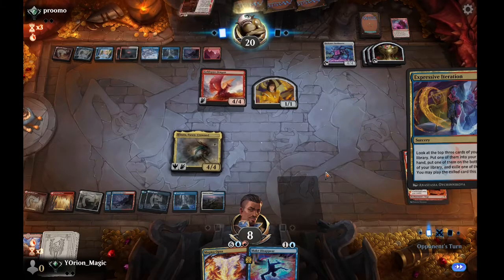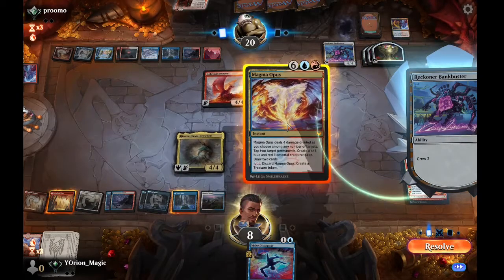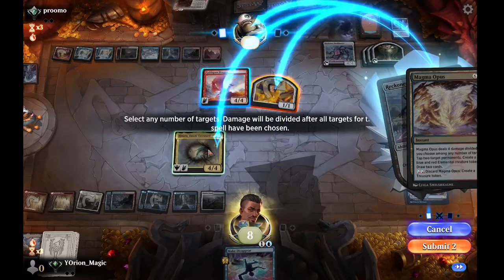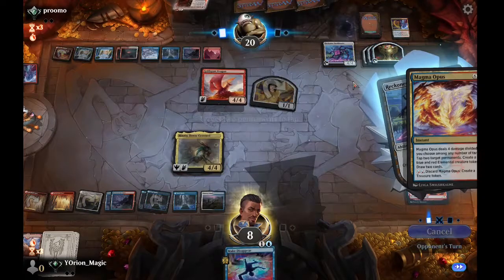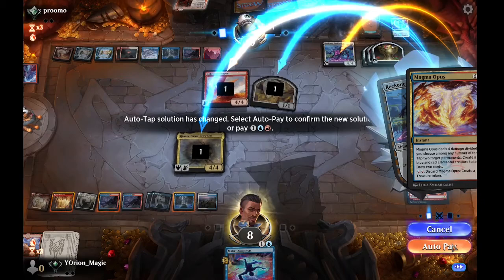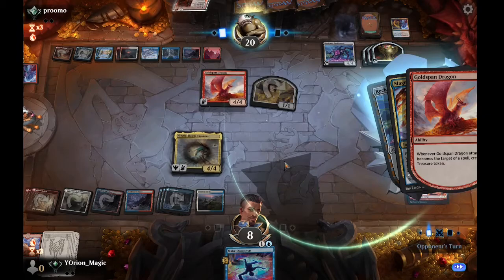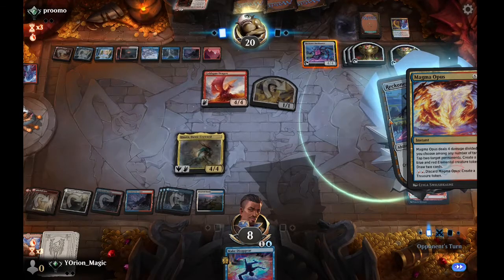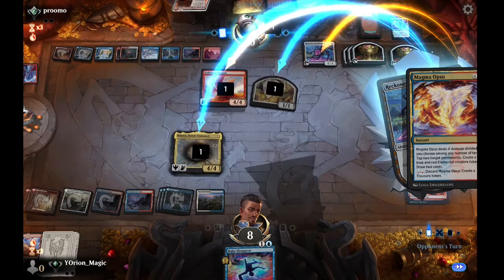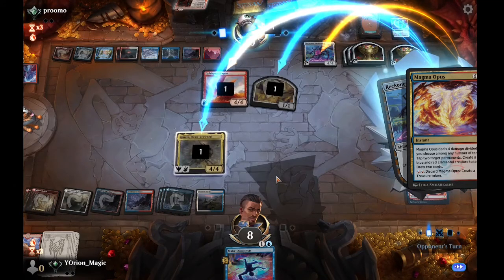They get Fable and crew the Bank Buster. We respond with Magma Opus, dealing one damage to multiple targets and tapping things down. We could deal damage to ourselves but don't see the point. The treasure they create is annoying but they already have tons of mana — another treasure isn't going to do much, and we're going to tap it anyway.